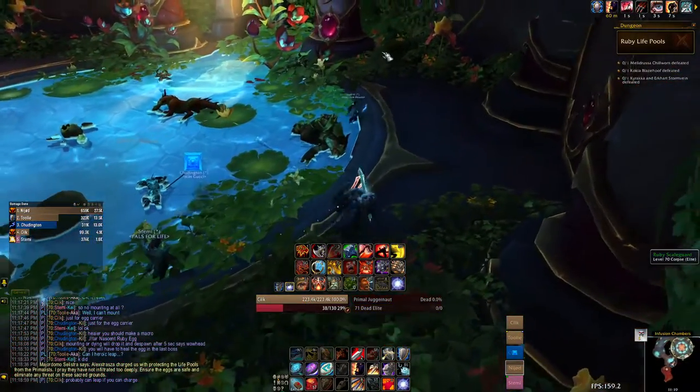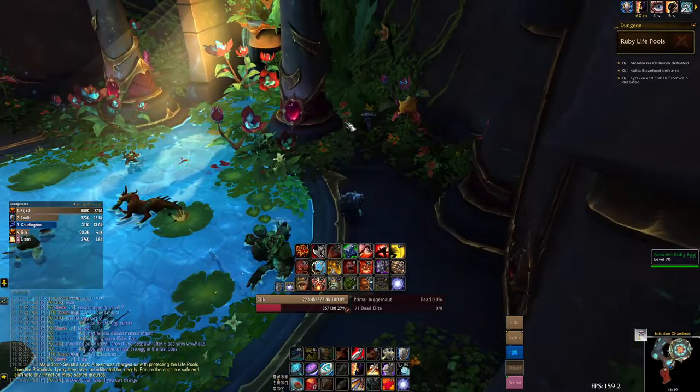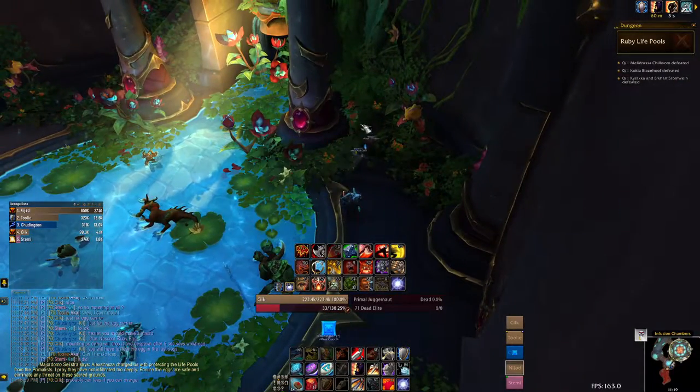When you enter the dungeon on the right you'll see a pillar and behind it, kind of buried beneath some flowers, is a nascent ruby egg. The tank should be the one who picks this up.